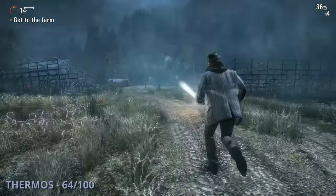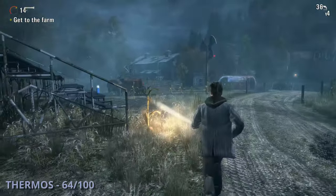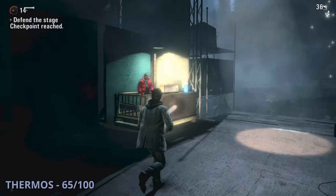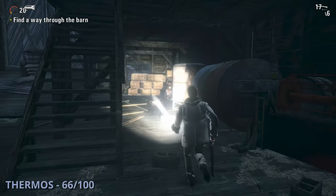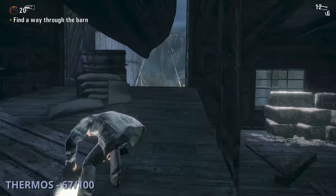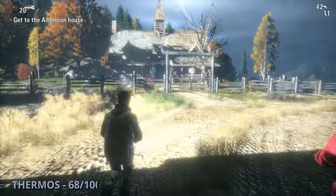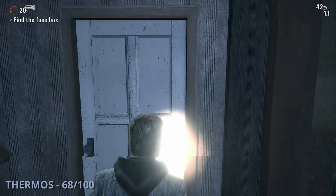Thermos 64 is as you're arriving at Anderson Farm — once you reach the bleacher area this one will be off to the left. The 65th thermos will be at the stage with Barry — after the cutscene turn around and grab it from over by Barry. Thermos 66 is in the big barn that you have to clear the door to get into — on the right side behind the TV. The 67th thermos is after you use a boat to bust out of one barn and go to the next — run upstairs and find it on the third floor sitting on a shelf. Thermos 68 is after you let Barry out and run to the actual house — go inside, turn right into the bathroom.